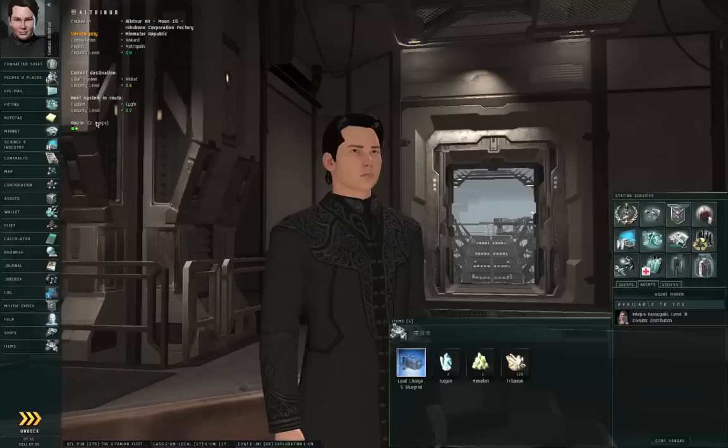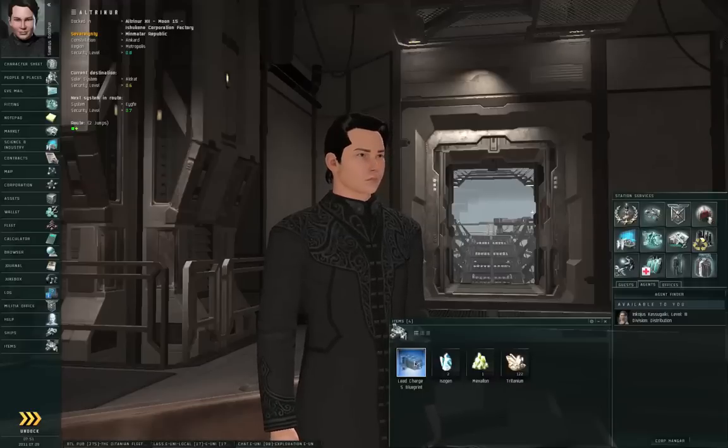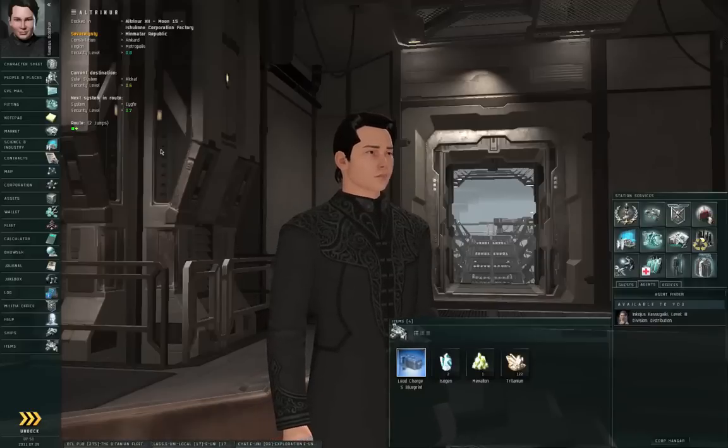Let's suppose you want to actually start to get into the business of making things. Let's suppose you wanted to make ammunition — Lead Charge Small, for example. That's a hybrid ammunition that's used by blasters and railguns.